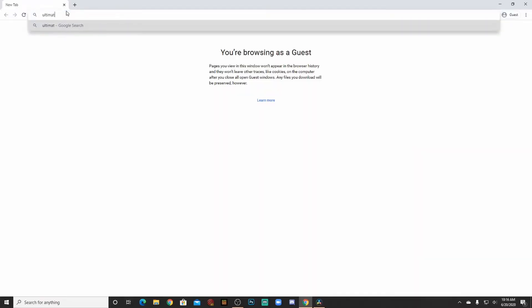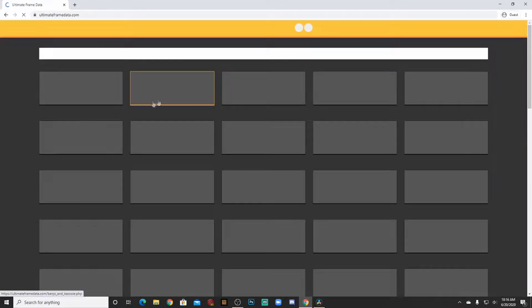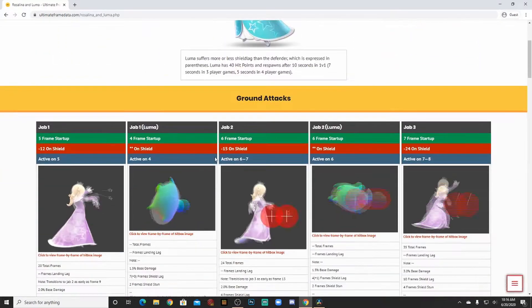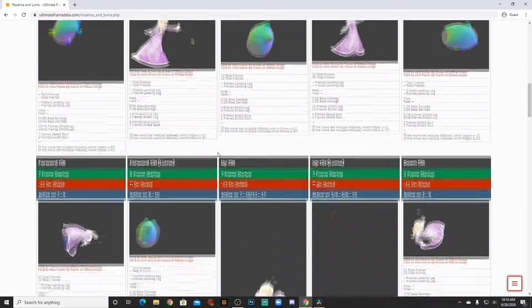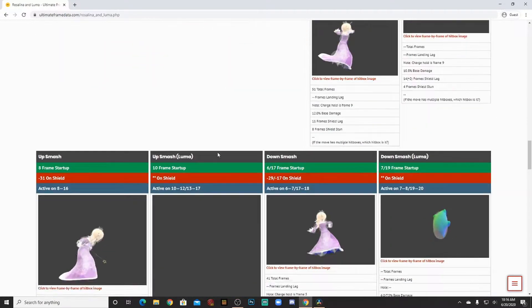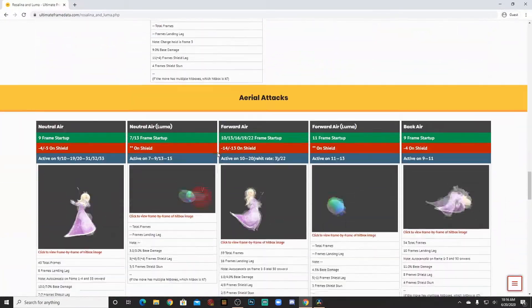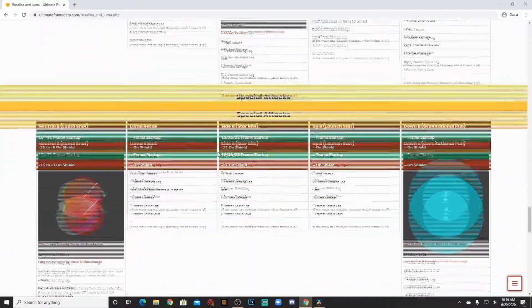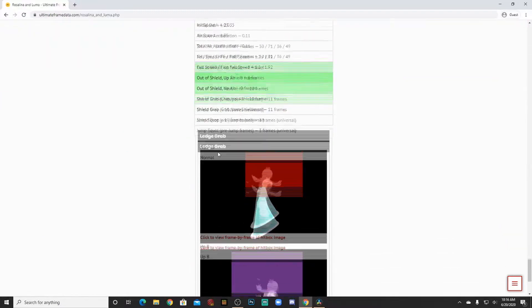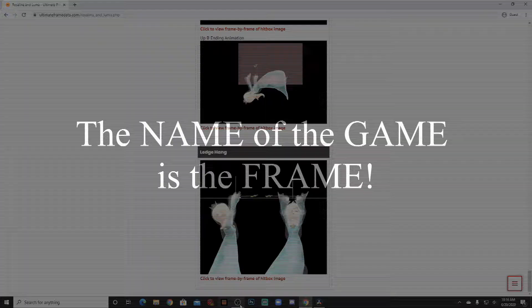Number 5: Know what to punish with what. Knowing how to punish your opponent is vital for winning — uncertainty on what to punish can lead to you losing the game. I recommend going to UltimateFrameData.com, which I will link in the description, to learn your character's frame data as well as the frame data of the characters you're going up against. A lot of the time, I see people get a parry and smash attack regardless of whether or not it can actually punish the opponent. This is not what you want to do. Find your fastest and highest-damaging combo-starting option and learn what exactly you can punish with what.